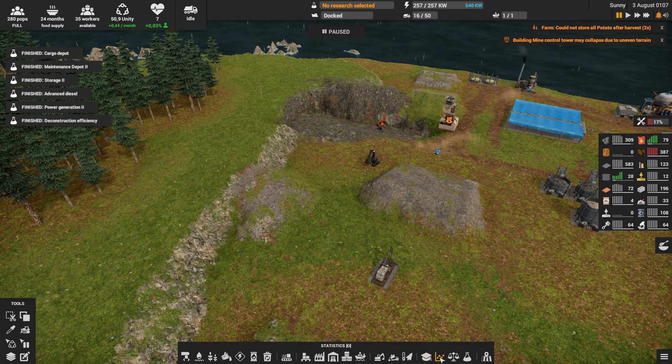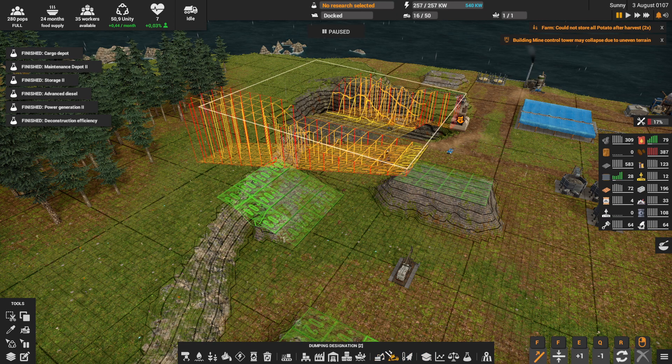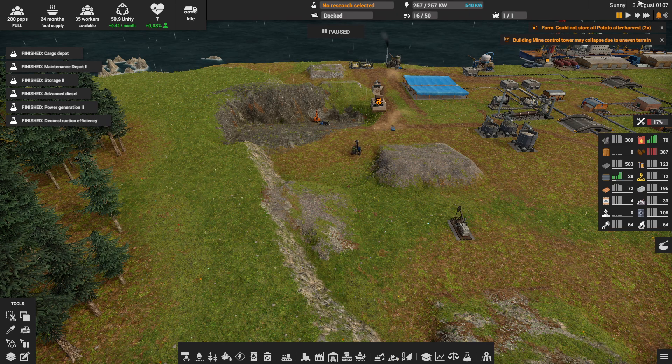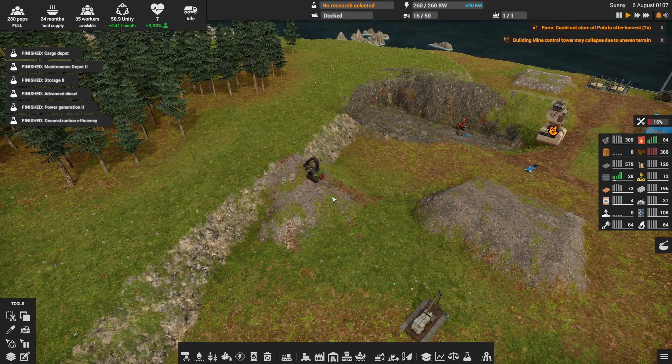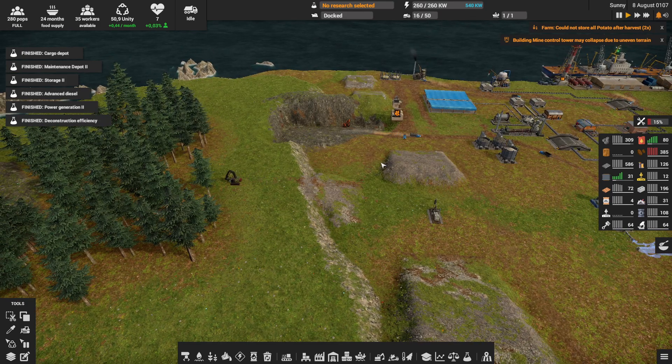It's unbelievable, but I'm so happy now because it was a real struggle. You can see the waste dump is done, and there he is — the tree harvester is on his way. I was never so happy in this game, to be honest. Now I can finally start doing construction work again. That's how you need to do it.